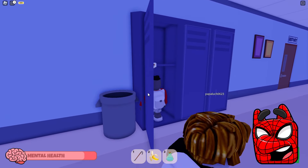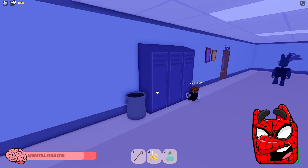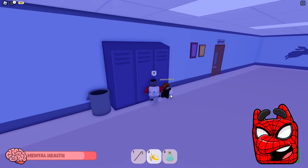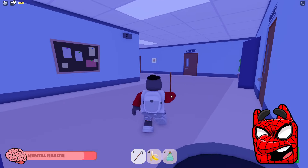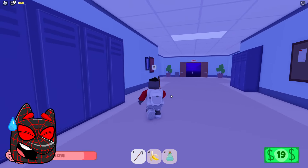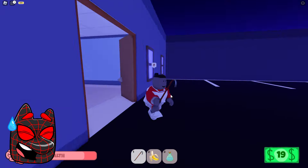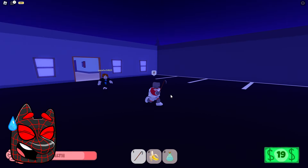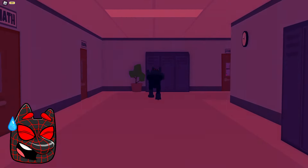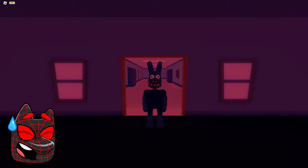Oh no, it's that same blue hair and it looks like he's coming our way. I managed to hide in the locker, but it looks like he was able to scare our friend really badly, which is why he started taking damage. I hope he can restore his health and we can continue our escape. I can already see the exit door and it looks like we'll finally be able to escape from here. I feel like I've been waiting for this moment for a long time. Oh no, someone closed the gate. Oh my god, it's that same blue hair and he's running towards us now — it looks like this is the end.